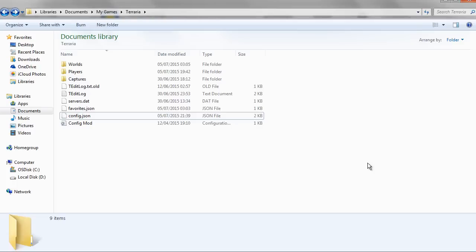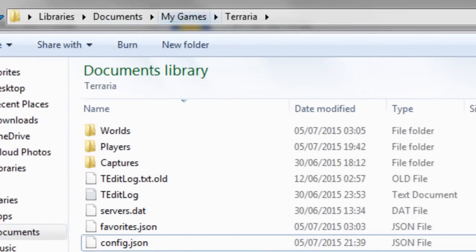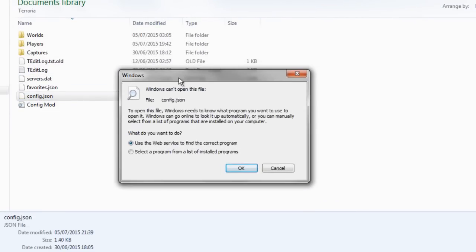First of all make sure Terraria is closed. You want to go to the Terraria folder, which by default is My Documents, My Games, and then Terraria. You then want to click on config.json and it will say Windows can't open this file — you want to select a program from a list of installed programs.